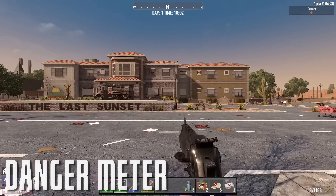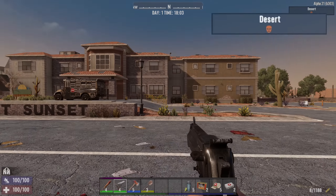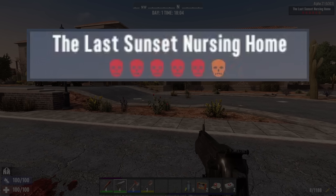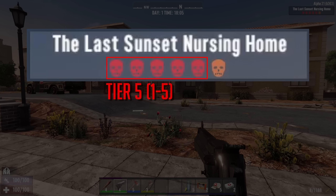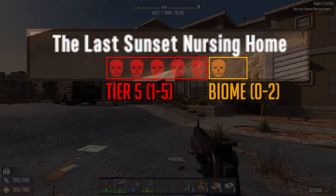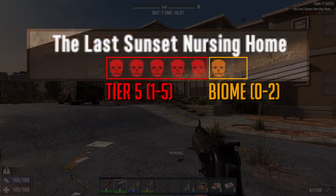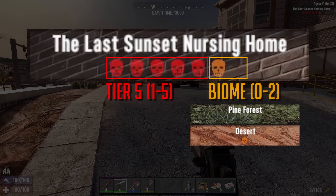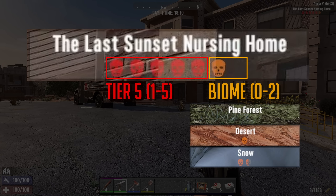In regards to POIs, we also got a new danger meter in the top right of the screen. If you're not inside a POI, it will just show the biome indicator, but as you walk into a POI it will give you the tier and then the biome. These two factors combined will impact both the loot and the game stage. The biomes are broken up such that pine forest is zero skulls, desert is one, snow is 1.5, and the wasteland is two.